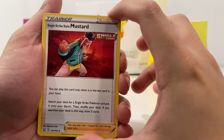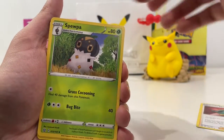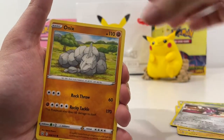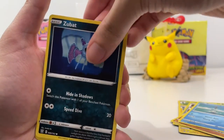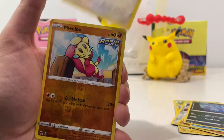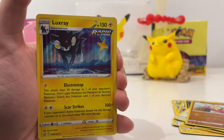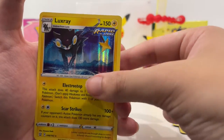Single strike style Mustang — that's a cool card. We've got a Spoopa, a Luxhere, Mawile, an Onix, a Remoraid, a Zubat, Lickitung, and Mindfew. Our rare is a Luxray — I think we've got him before, but he's a very nice card. We'll take that.